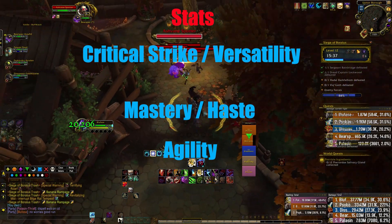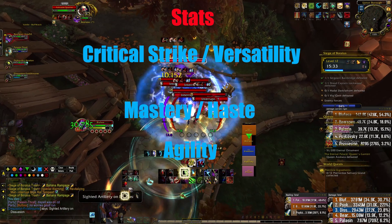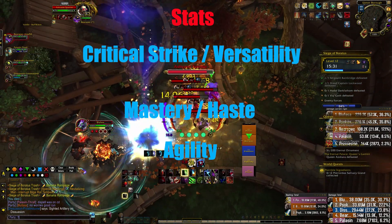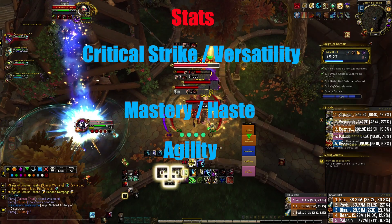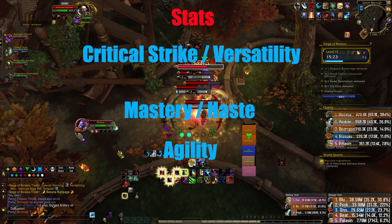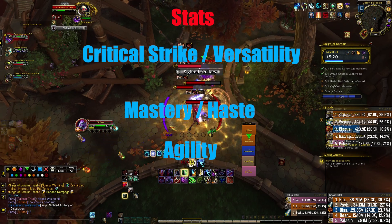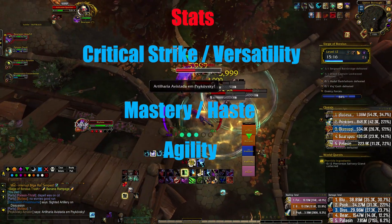The stats for both builds are very similar. We should be prioritizing Crit and Versatility. The rest of the stats will be pretty equal in relevance, so I would suggest simming yourself to get the best results, as it does depend on your current stats. If you have a lot of haste, the haste value is probably not going to be as high, so definitely sim yourself.